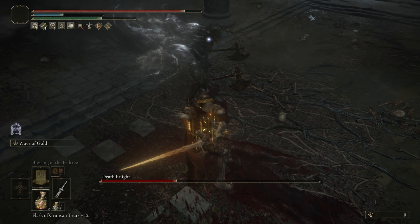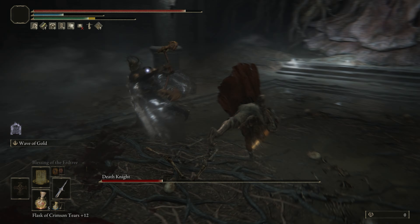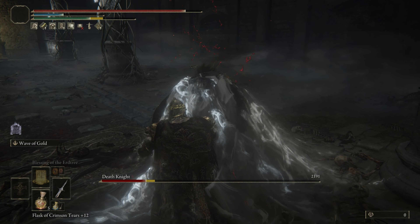The number one thing to avoid is definitely the grab. On top of it being a one-hit KO — although that might just be because I'm on max difficulty — it also heals him.